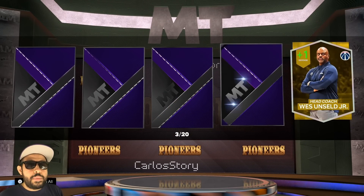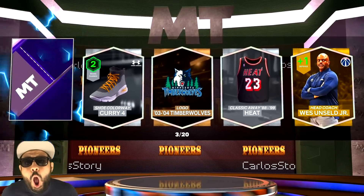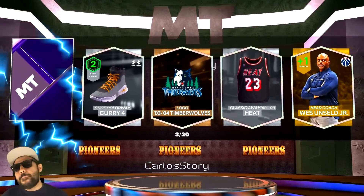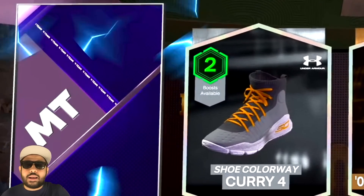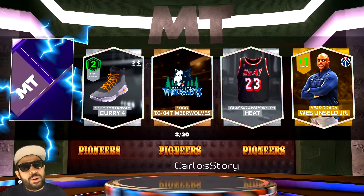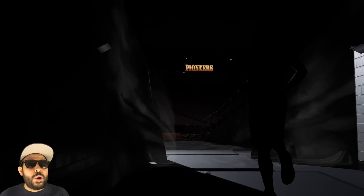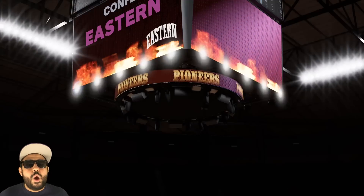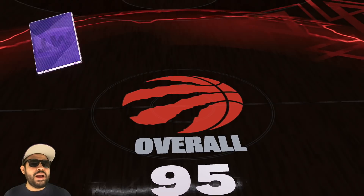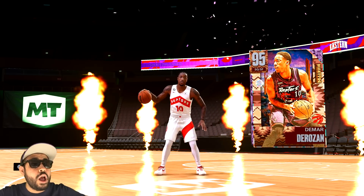We get a shake right here — pack three, could you be lucky? We need this to be — I'll take a Diamond because we haven't even gotten a Diamond yet. And BAM — oh we got a big Diamond! The shades are back at it again. On the count of three — one, two, three — who do we got? Oh my god — East Coast — we got him! We got DeRozan!